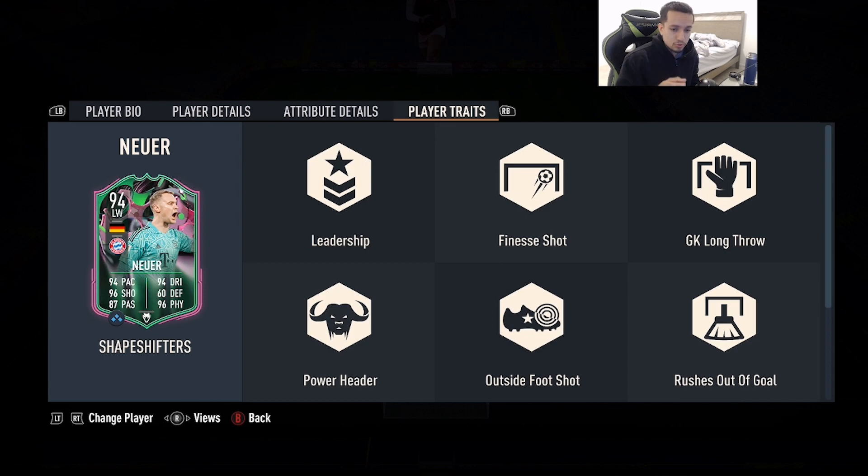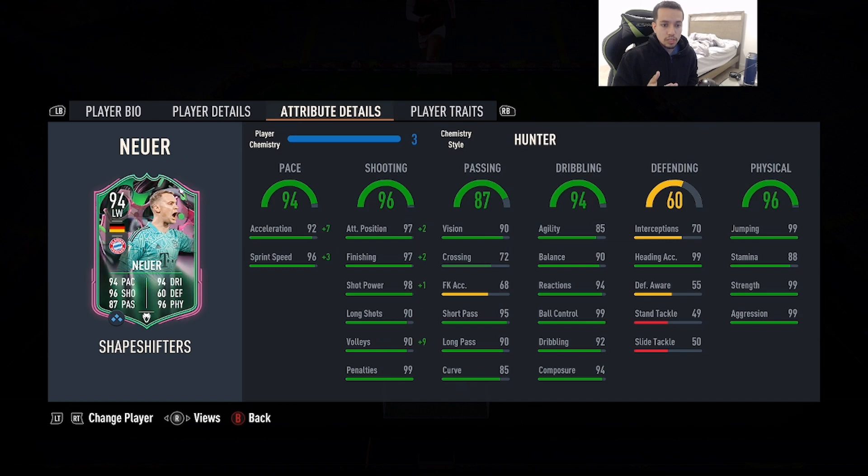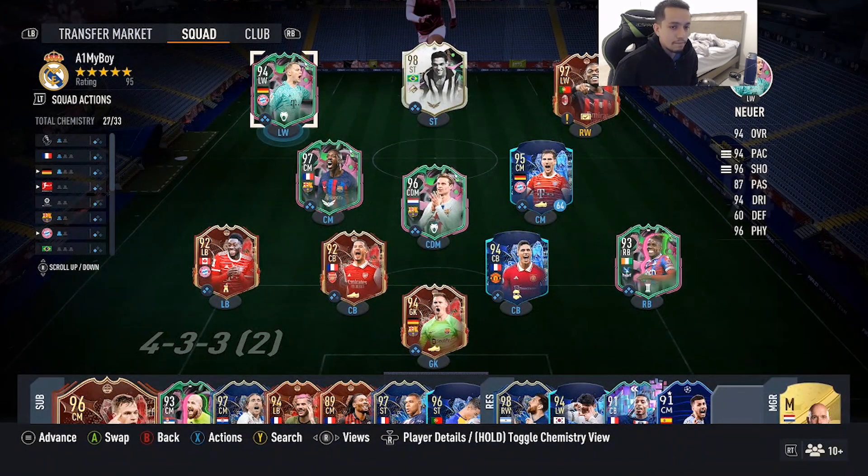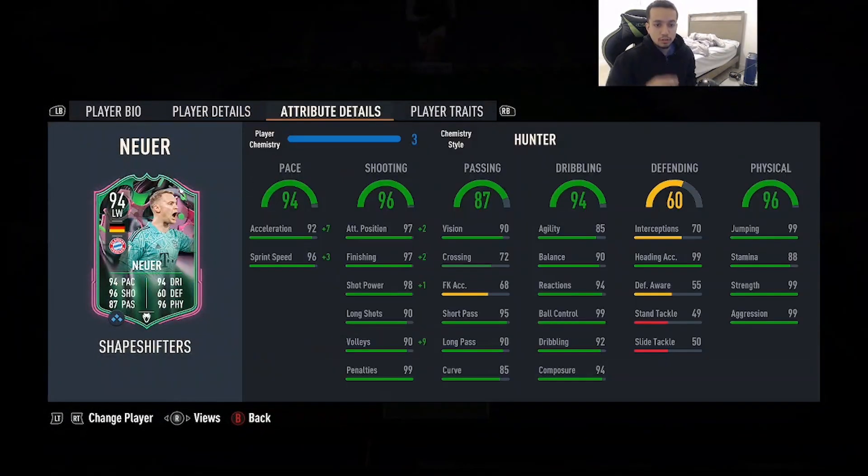He also has rushes out of goal and goalkeeper long throw, even though this card is a striker, which is absolutely hilarious. The chemistry style I'm going to give Neuer is the Hunter. The reason for that is on next gen this card gets lengthy — a striker with 90-plus pace on lengthy at this stage of the game sounds like the move.